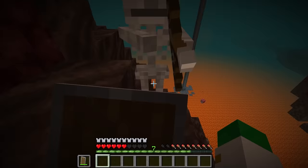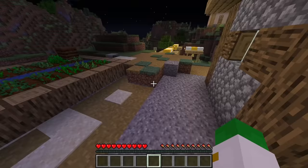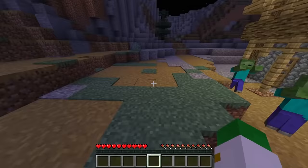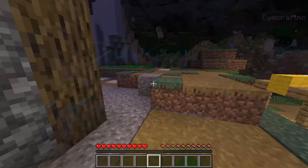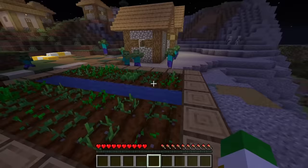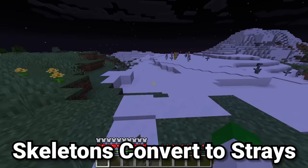Before pillager raids were ever introduced to Minecraft, there was another type of raid on a village: a zombie raid, also known as a zombie siege. And these actually still happen in the game. So randomly at night, there's a chance that a large group of zombies will spawn outside a village, navigate towards all the villagers and try and kill them, and will break down the doors of the village houses as well. So if you do happen to ever see a large group of zombies spawn outside your village, now you'll know why.